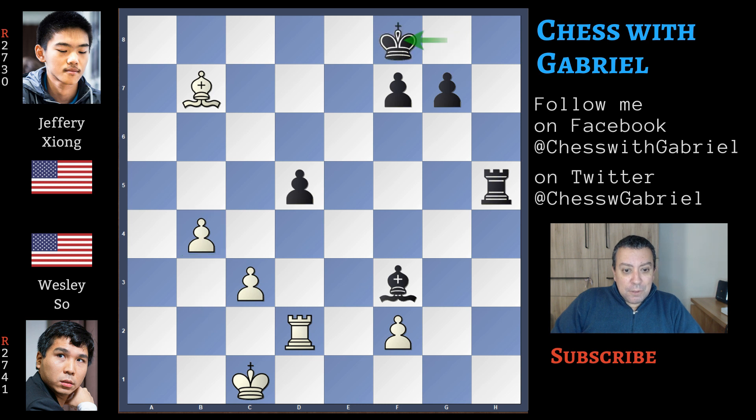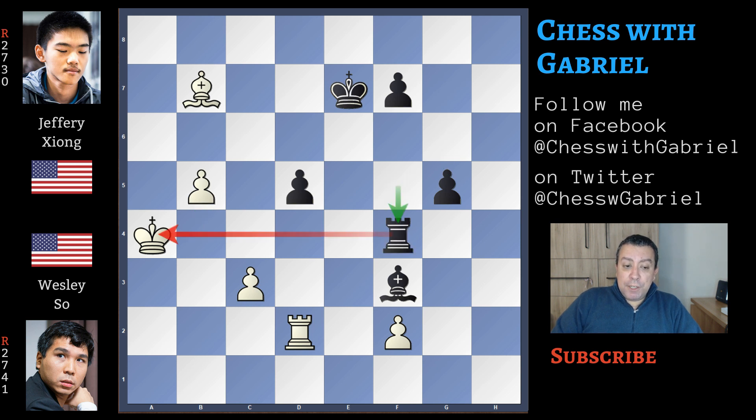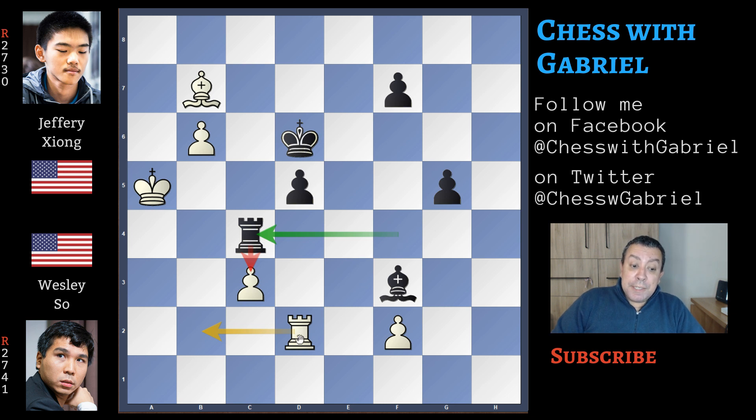Queen to c8 — it's impossible not to exchange queens. Queen captures on c8, the bishop recaptures, and now rook captures on h6. In this difficult endgame, there is some advantage for white because white is the only side with a passed pawn. Here comes bishop to b7, rook to h5 protecting the central pawn, and now b4 — Wesley So is advancing this beautiful passed pawn. Jeffrey must activate his king, because the king becomes a strong piece in these endgames. King to b2, rook to f5 protecting the bishop and staying on the same side as the pawn, king to b3, king to e7, king to a4, and here comes g5, trying to find counterplay. Here comes b5, rook to f4 check — the king is still advancing.